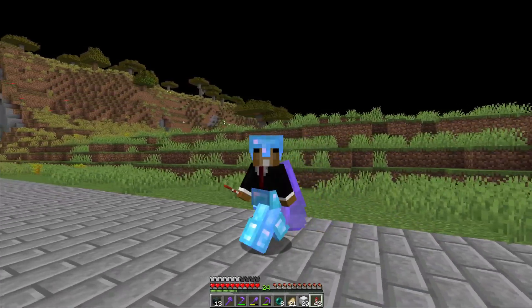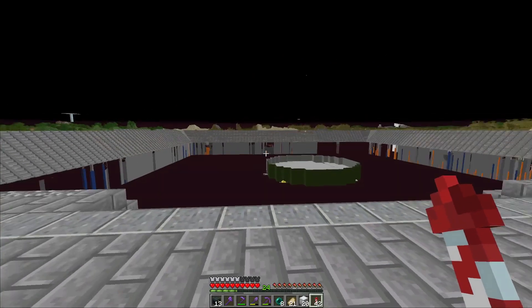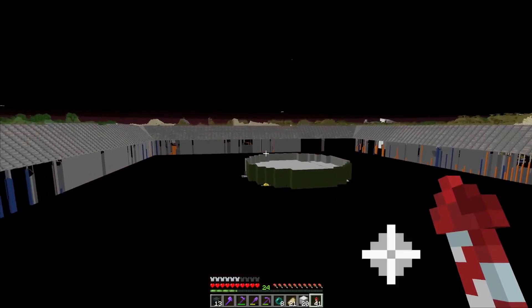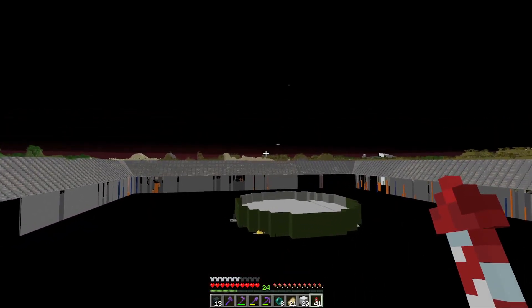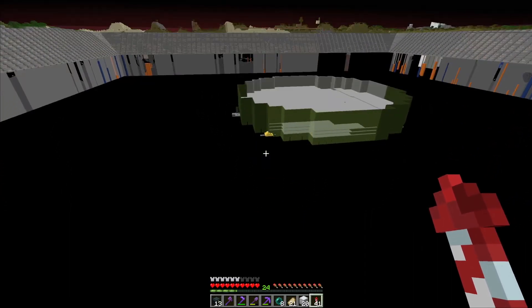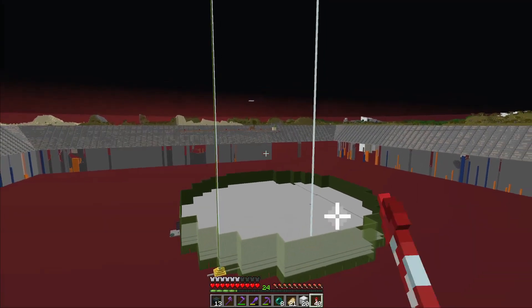Hey guys, welcome back to another SciCraft episode. Today we want to come back to the cactus farm topic. We didn't change our mind — the plan is still to build a machine that's gonna build a gigantic cactus farm in the void perimeter. The plan was to build it from bedrock to sky limit, almost 400 blocks high, covering the complete random tick range.